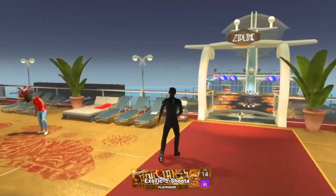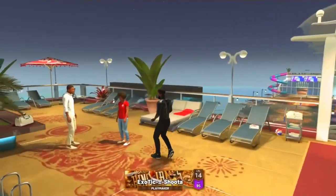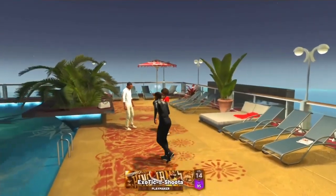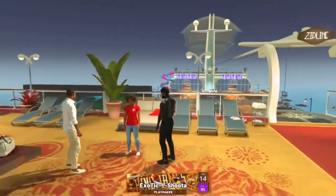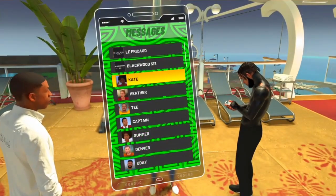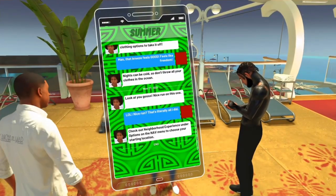So you wanna come way over here by the zip line, and you see this girl with the state form shirt on. You wanna come to her — she's gonna have an exclamation point on top of her head. Her name is not Kate, it's Summer. I'm pretty sure, yeah, it's Summer.